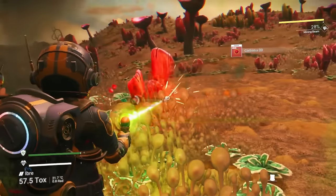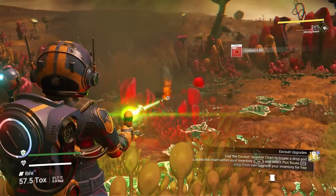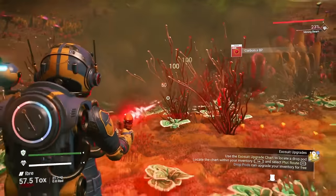At this stage of the game, your scanner is all busted up and you need to make an analysis visor. In order to do that, you're going to have to farm up some carbon as well as some ferrite dust.